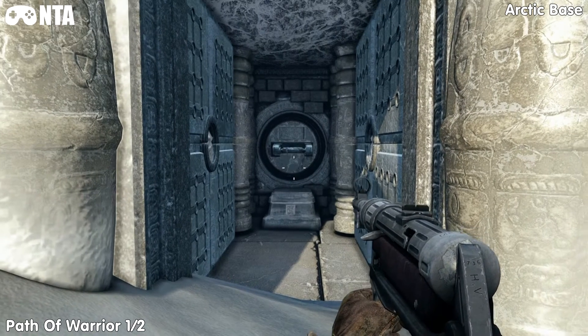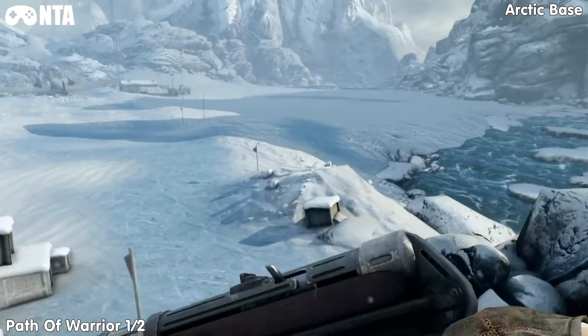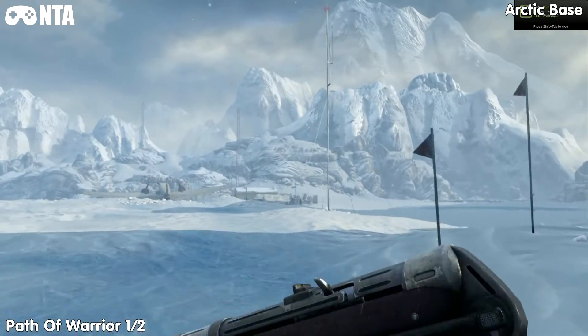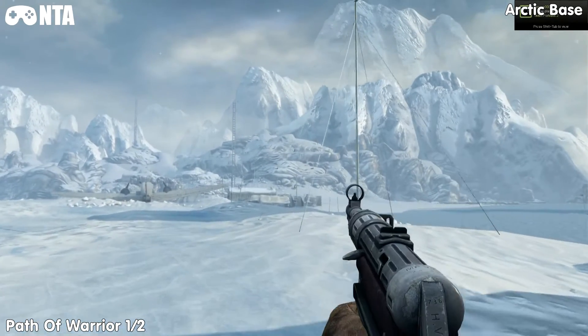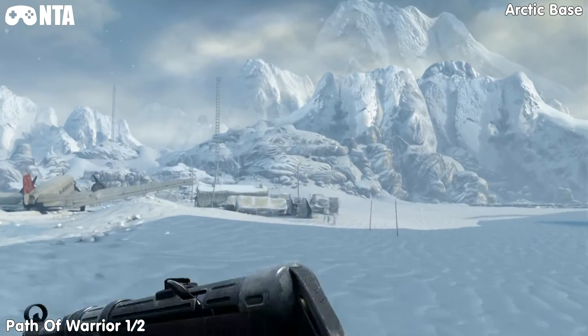So from the starting location, go back and then go past the plane. There should be a generator making some noise — you have to shoot that, then go into the bunker next to it to claim your path of warrior.